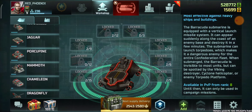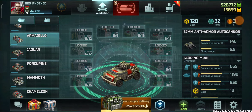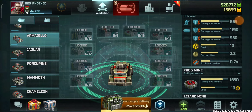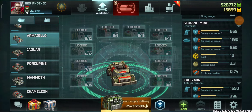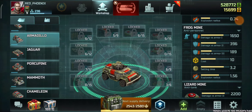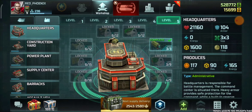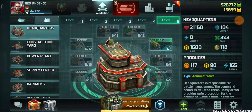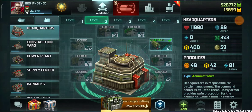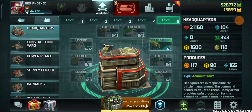I forgot to show the damage dealt by the mines of the armadillo. Here they are: Scorpio mine, frog mine, and lizard mine. Now going to buildings.